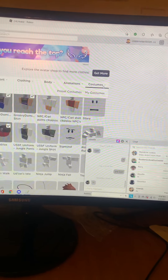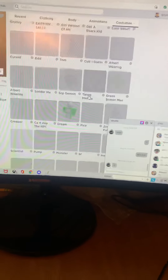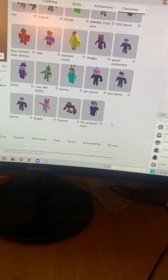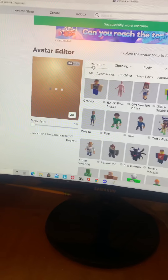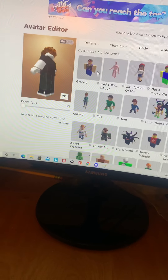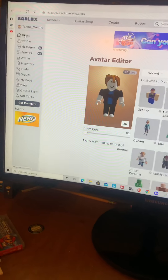Anyways, go to Custom. You can either be a bacon or one of the free skins that you have — I'll choose a bacon for now. Then you go to Home.